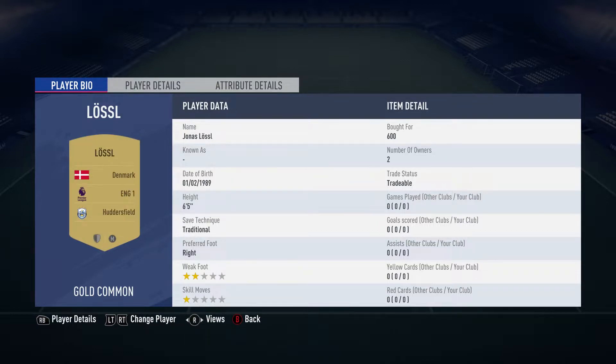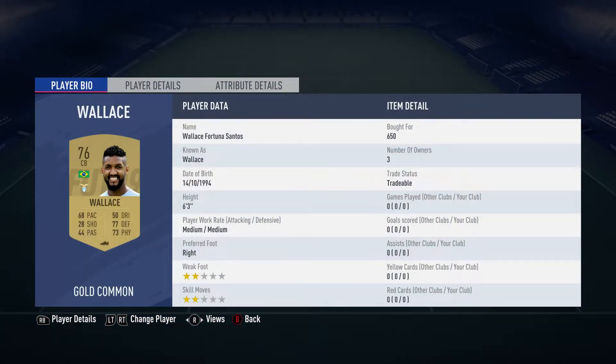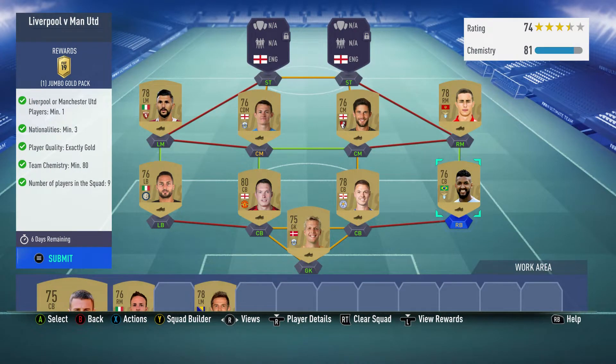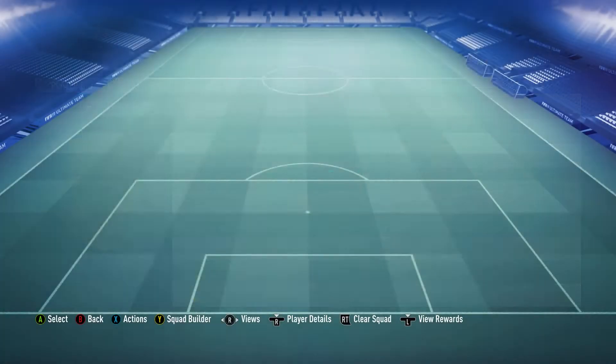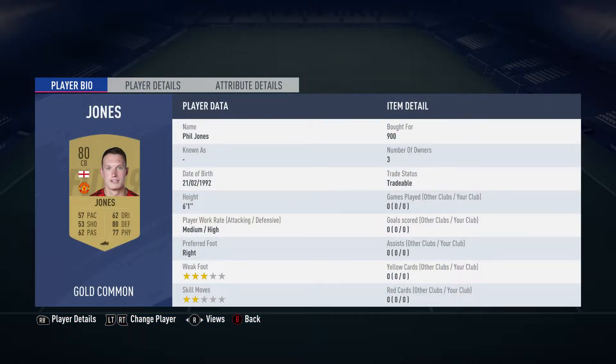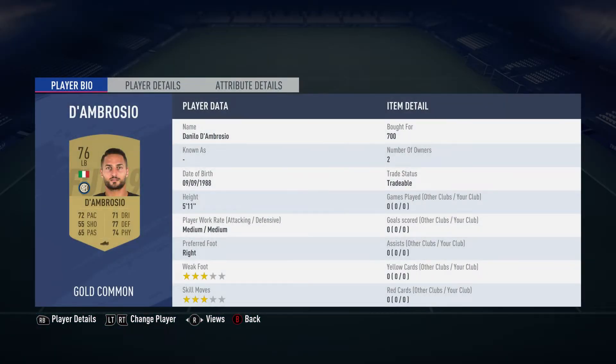Jonas Lossl plays for Huddersfield in the Prem and is Danish. The center back on the right is Wallace Fortuna Santos for 650 — plays for Lazio in the Italian first league and is Brazilian. The center back is Jonny Evans, over 800 plays for Leicester City in the English first league and is Northern Irish. The center back on the left is Phil Jones for 900 — plays for Man United in the Prem and is English.